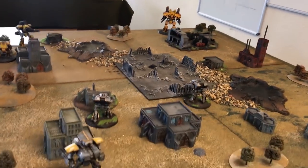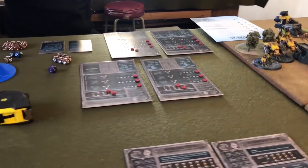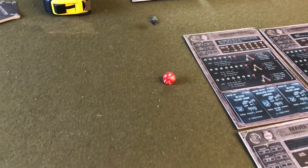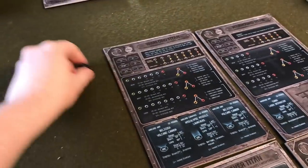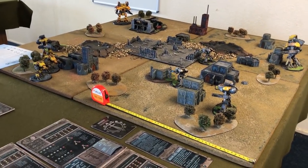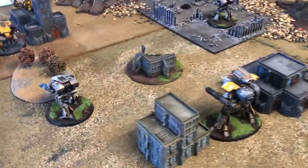We have to roll for priority, which we'll do on camera. It's supposed to be a D10 — and I forgot my D10s. We got a five versus a ten. So you can choose to take priority and go first, or give it to me. Might as well take it. So Gil's taking priority to go first, and we'll bring you back in.